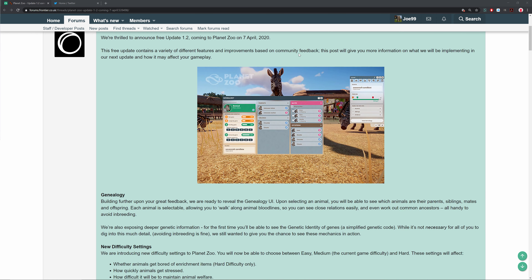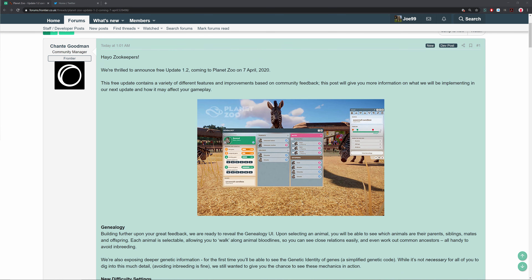First up, we've got genealogy. Building further upon your great feedback, we are ready to reveal the genealogy UI. Upon selecting an animal you'll be able to see which animals are their parents, siblings, mates, and offspring. Each animal is selectable, allowing you to walk through animal bloodlines so you can see close relations easily — even work out common ancestors — all handy to avoid inbreeding. We can see a new view here showing parents, siblings, potential mates, and offspring for the zebras.